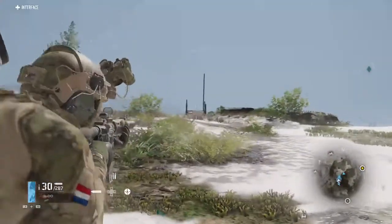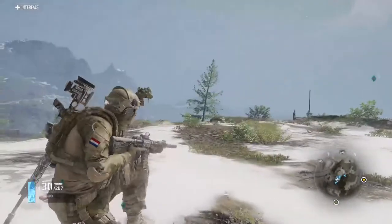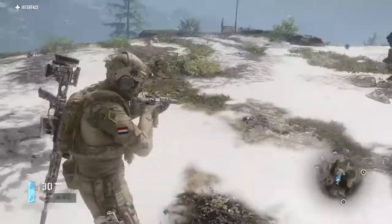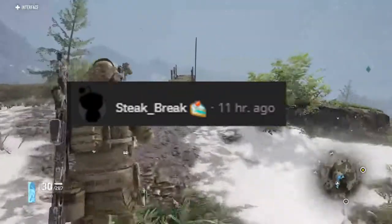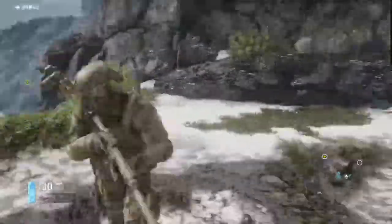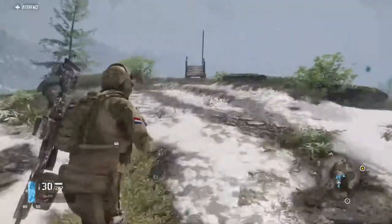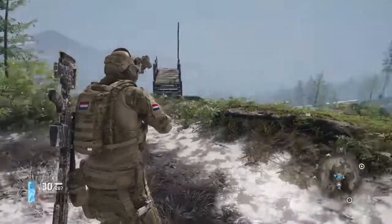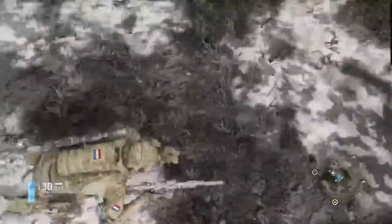I'm going to show you how to base jump successfully without landing a splat on your face. If you've ever played this game, you might know that the base jumping is not the same as it is in Wildlands, and it's very confusing. But thanks to a Reddit comment — shoutout to u/steak_break, and happy cake day, buddy — for pointing this out. I never knew this, but it is literally a game changer, and it will actually make base jumping work, because no matter how tall the place you're trying to base jump off of, you usually just land right on your face.